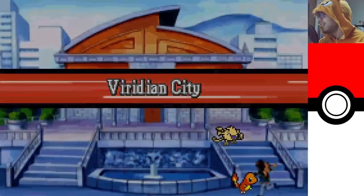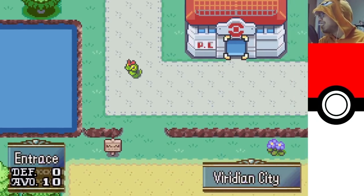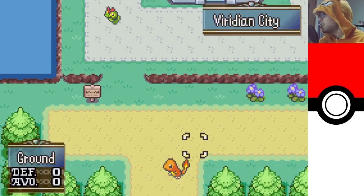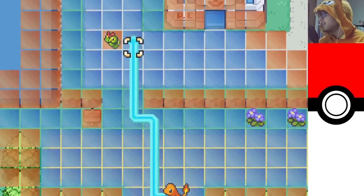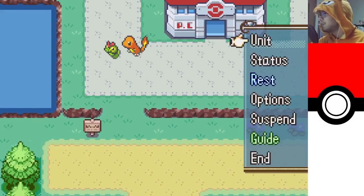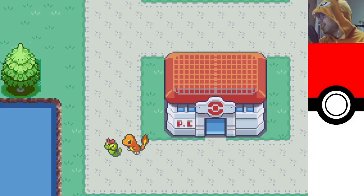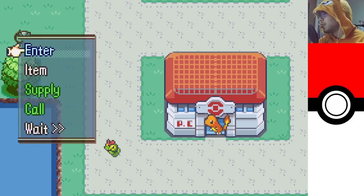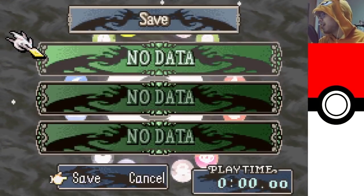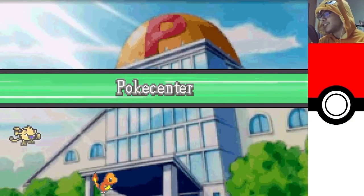Viridian City! Is there just an anime still in the background? There's a Caterpie — can we talk to him? Hello? I think I'll head to the Pokemon Center. We will attempt to save. It looks like save doesn't work, so I'm just going to have to save state in order to be able to continue.